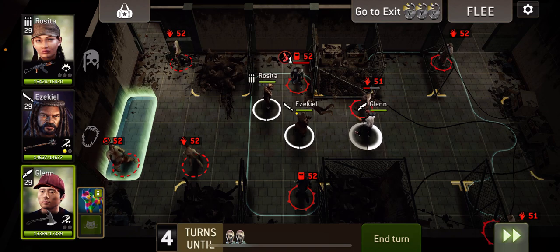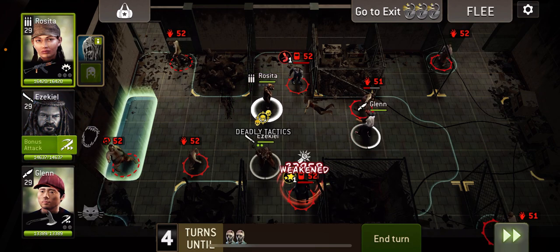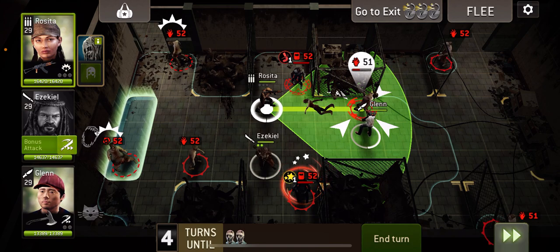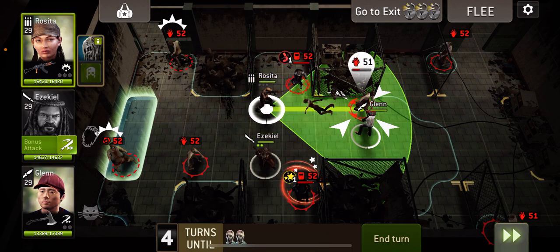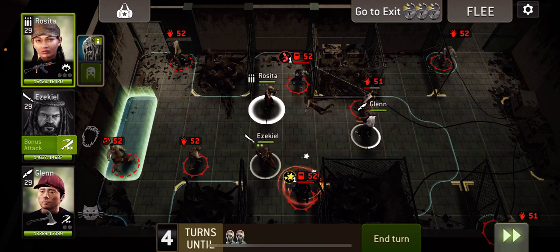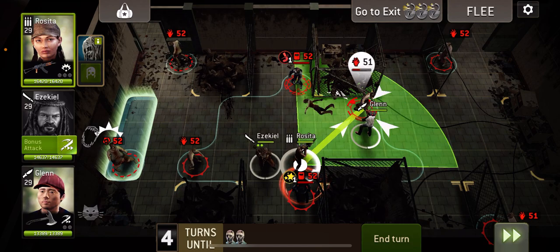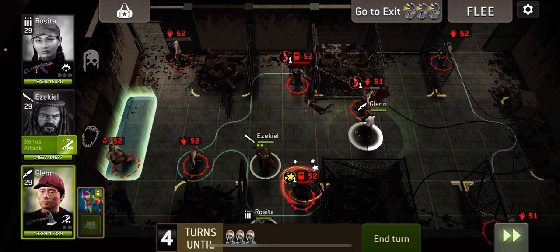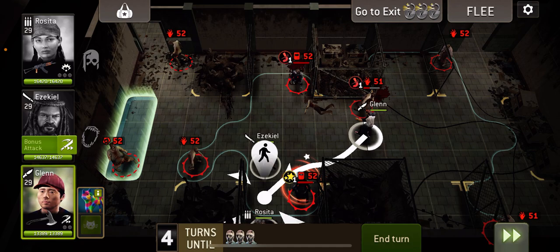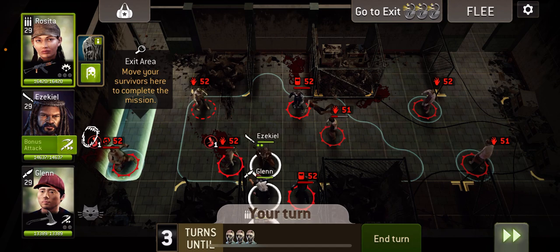As it is, what we can do is move Zeke down here diagonally and hit that one. Yeah, that's fine. I'm going to move Rosita down and then hit these two and move her down here. And then we can move Glenn down to here. That's down the line, which is very annoying.